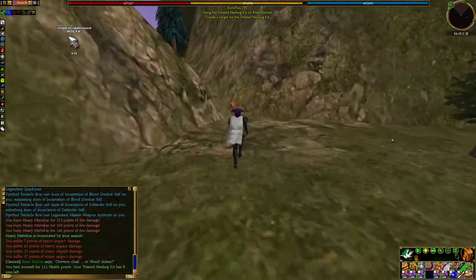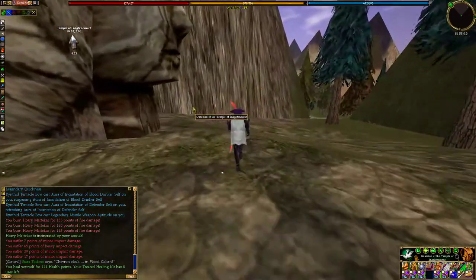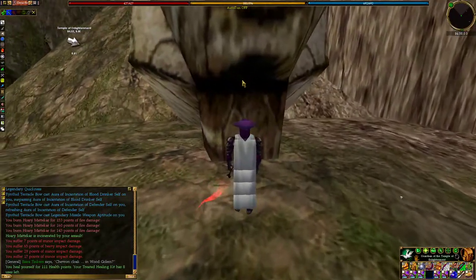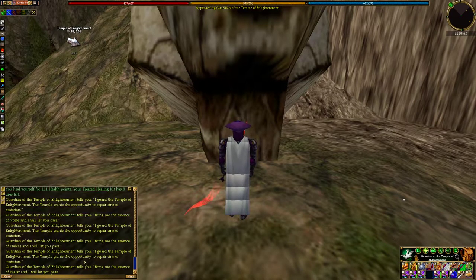Yeah, I got hit four times there but not that much damage. Okay, let's heal up. Here's the temple head, and the same thing as in the forgetfulness — you're just gonna want to click on it until it says Kruath, the guardian of the temple of enlightenment, who tells you to bring the essence. I find it's easier to just click on the head and then press R over and over, but don't go too fast or sometimes you can miss it.